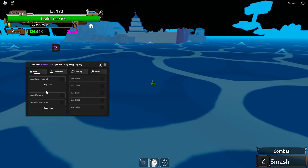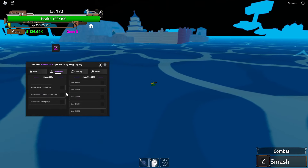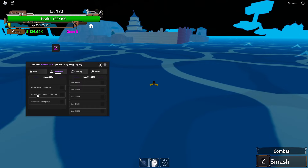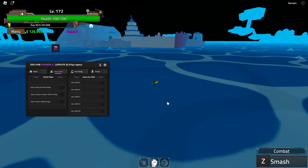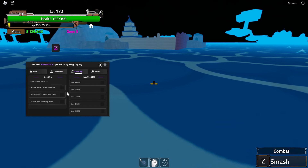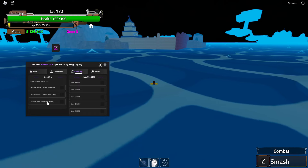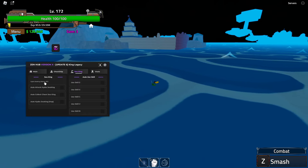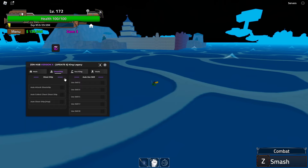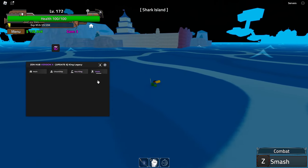On to the ghost ship tab — you can auto attack the ghost ship, collect the chest, and ship hop. You can also use skills. Sea king is basically the same: you can attack it, collect the chest, server hop, and use skills. It will tell you if it has spawned by saying yes or no.